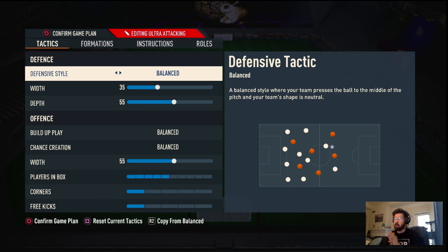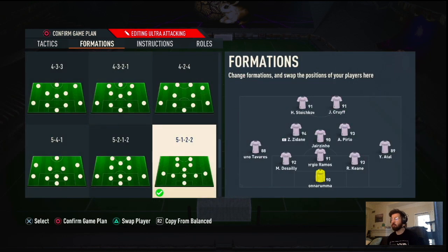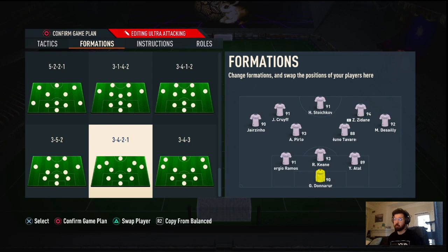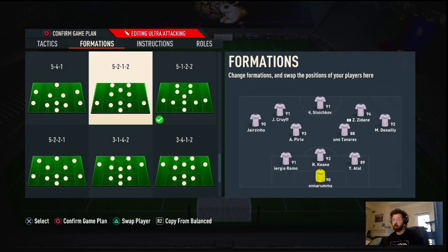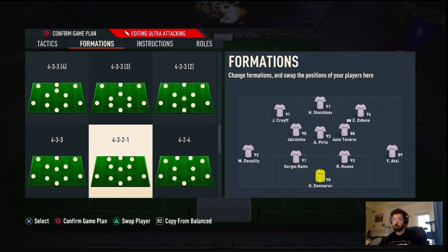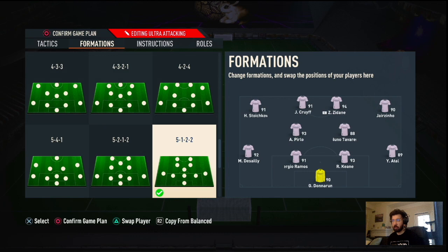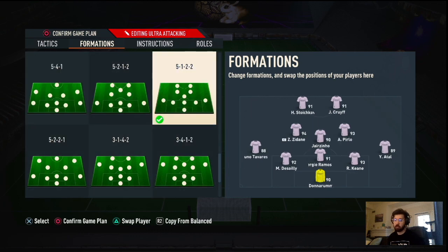Just go ahead and hit that like and subscribe button and we'll keep it going. This 5-1-2-2 is one of the best formations to go up against basically the formation everybody's playing — the 3-4-2-1. So it's to counter that formation that everybody's going to be using during Team of the Season. I posted other formations as good ways to destroy those setups, and now I'm posting this one which is a good way to counter it.